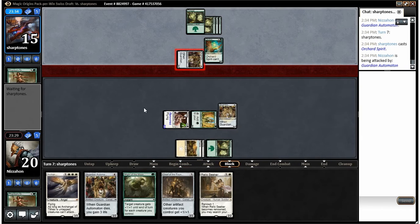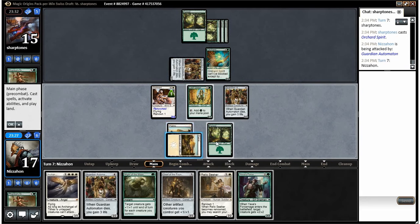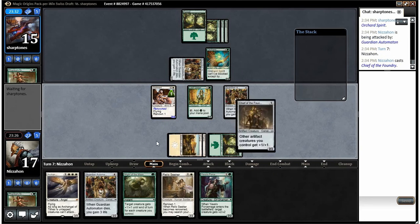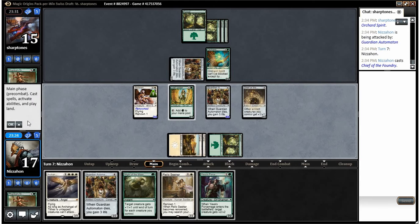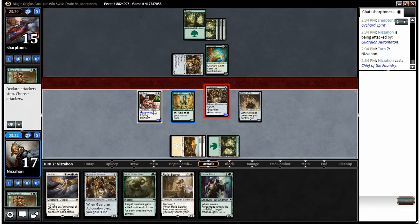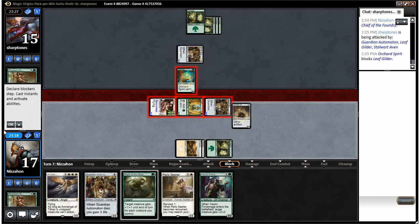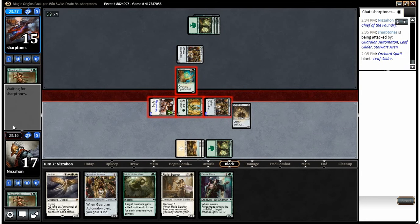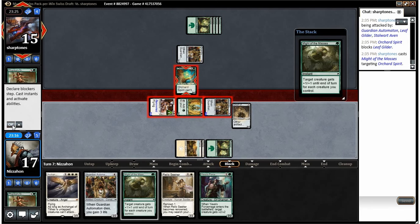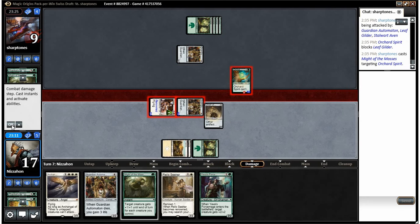No reason to trade when we can bulk our guy up — we'll just play Chief of the Foundry and swing with everyone. If he has Might of the Masses to kill our Leaf Gilder, I'm okay with that at this point. He just wants to trade. Nope, he has Might of the Masses. We have similar decks, but that's okay — drops him to nine.